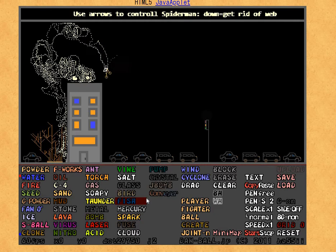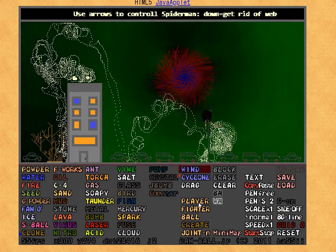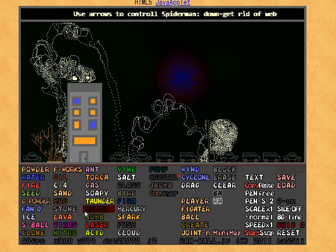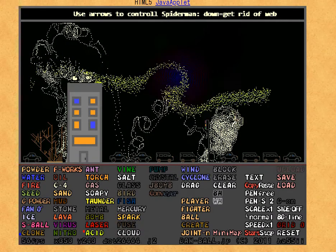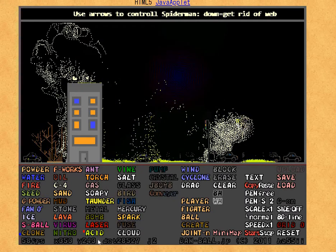This thing is so derpy. I don't even know what I'm doing. Can anything move here? I'll use a cyclone store — you can't see but the lines represent the air. Nothing's moving.